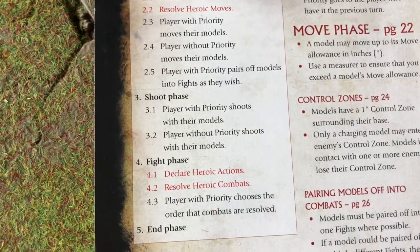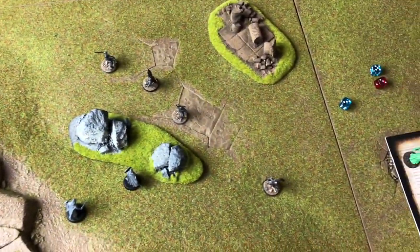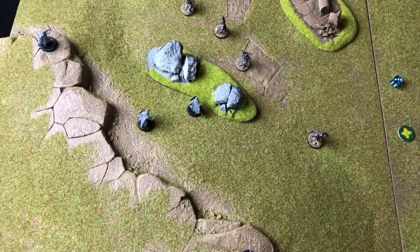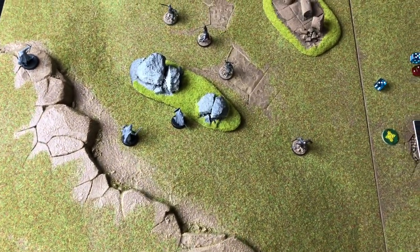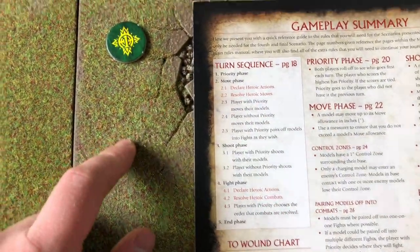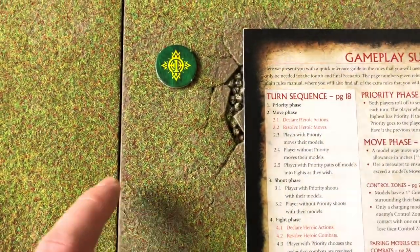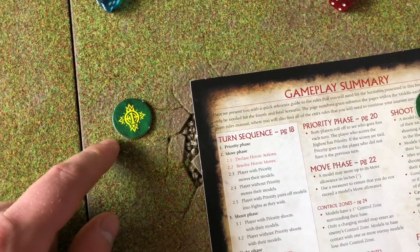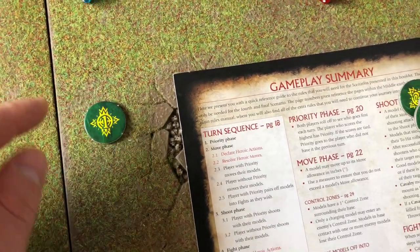Looking at the turn summary, the next phase is the fight phase — the combat phase. However, we don't have any models in base contact, so we skip this phase and the turn is over. That concludes turn 1: we had units move up and two shooting attacks. I'm using small turn markers from the general's accessory pack to keep track. Turn 1 is marked to the good side since they had priority. For turn 2, we roll off for priority again and restart the sequence.